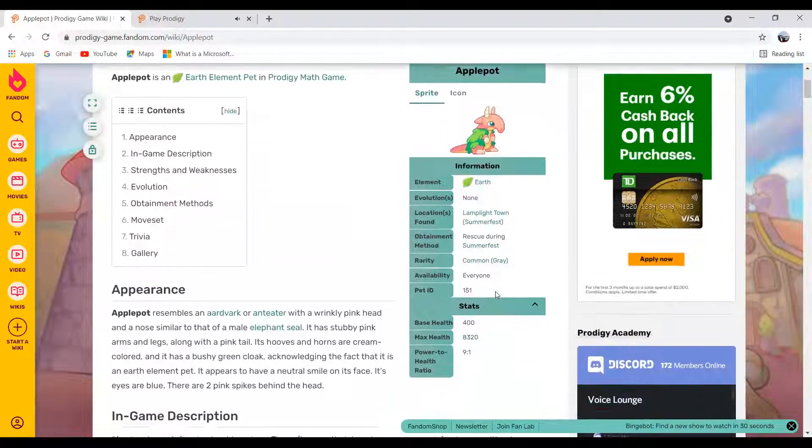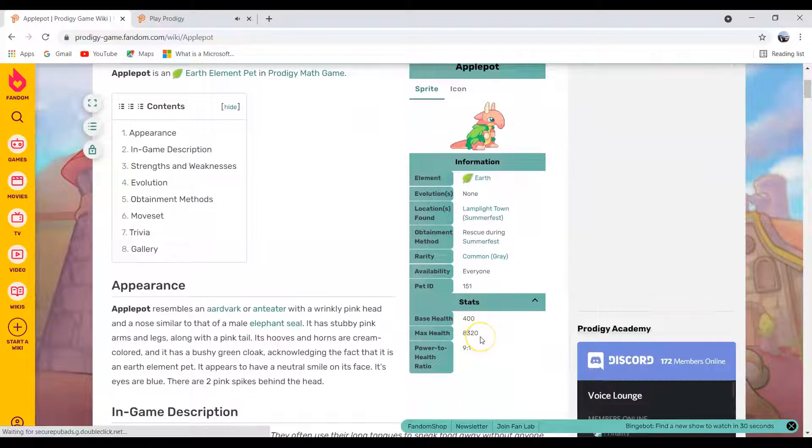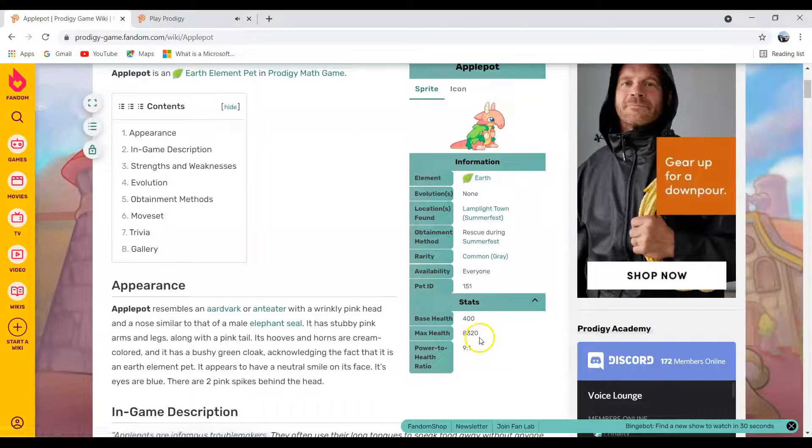So it has a base health of 400 but a max health of 8,320. And its power to health ratio — its power is 90%, which makes it super overpowered in terms of power, but health is only 10%.